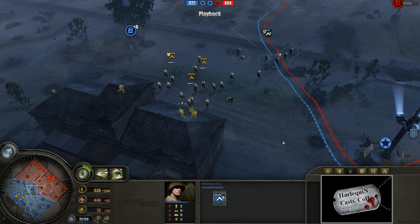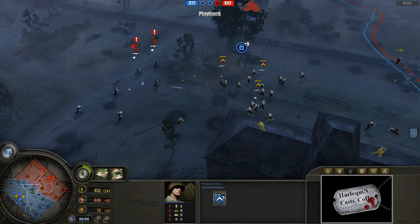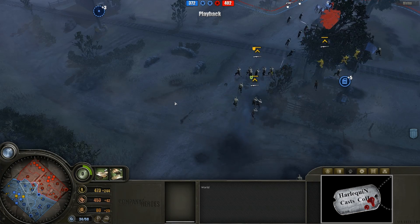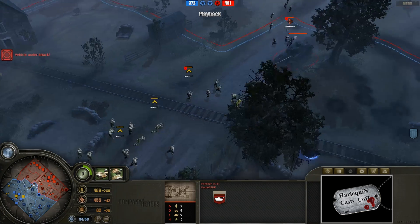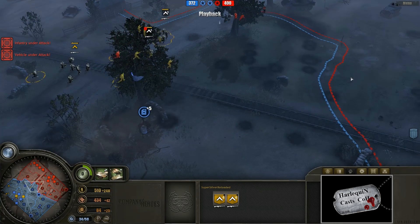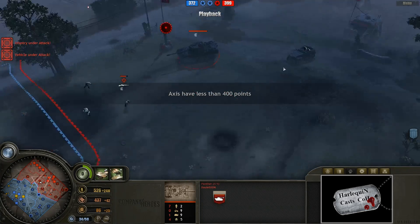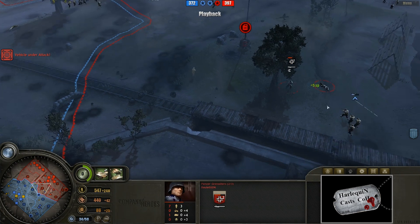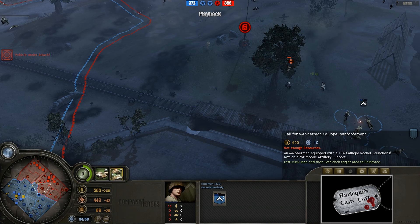We can see the Riflemen moving through the center right now, putting lots of damage on all of these gentlemen. I don't really know the validity of that push. It looked like our Panzer Elite friends just kind of pushed all the way up through the center there. We can see the Vet 1 Panther up here right now, and again he can stand his own versus the Riflemen pretty well. We had the mortar half-track on the field there - that's what was going on. Anyhow, Riflemen pushing up on all sides - massive, massive infantry action going on.